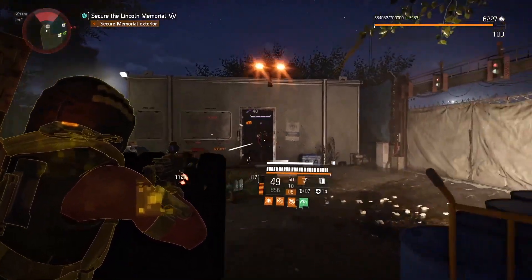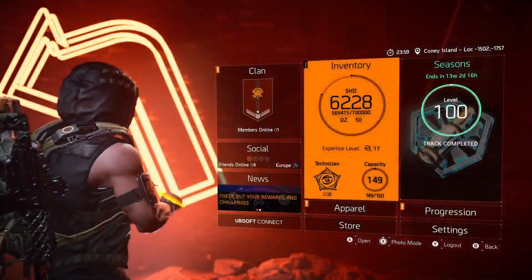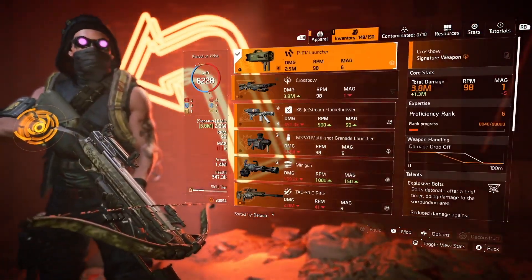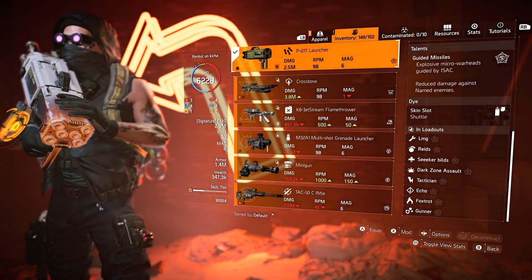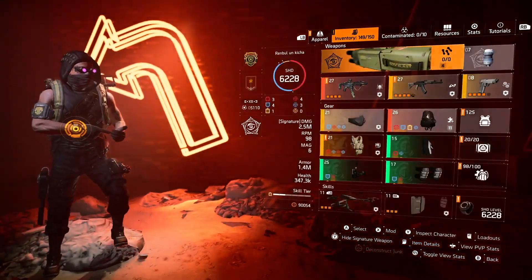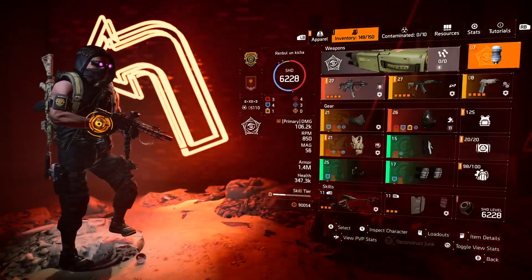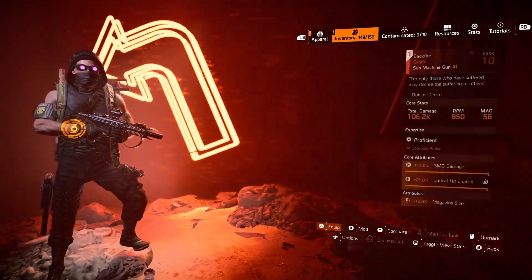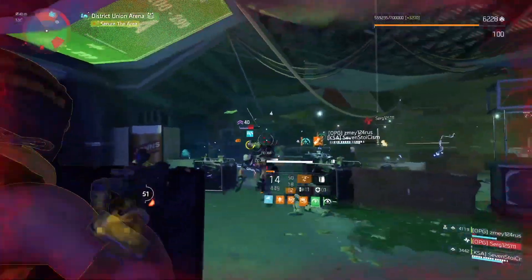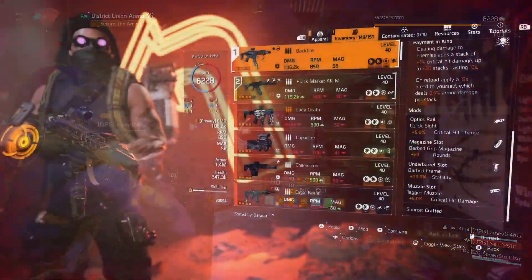Backfire exotic SMG is pretty dope — you gain 200% crit damage, but it won't work in PvP because you have to stack it and with the time-to-kill in PvP that's a no-go. In PvE where you fight fat enemies like Chungas, this is the perfect SMG. For specialization we're using Technician for the extra skill tier, skill damage, and disrupt grenades, but you can switch to Survivalist for more protection from elites or Gunner for increased rate of fire to stack Backfire quicker plus armor on kill.